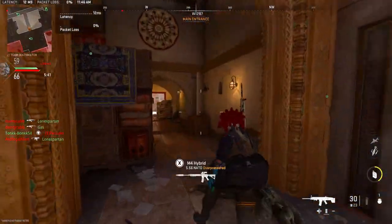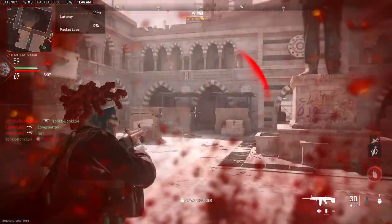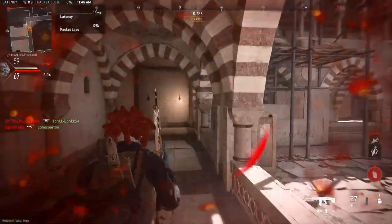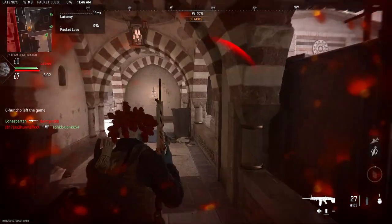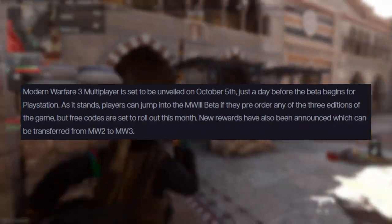So obviously we know that the Modern Warfare 3 multiplayer is set to be unveiled on October 5th, just the day before the beta begins for PlayStation. As it stands, players can jump into the Modern Warfare 3 beta if they pre-order any of the 3 editions of the game. But free codes are set to roll out this month.